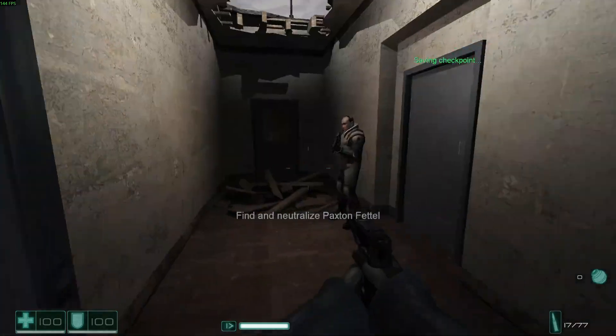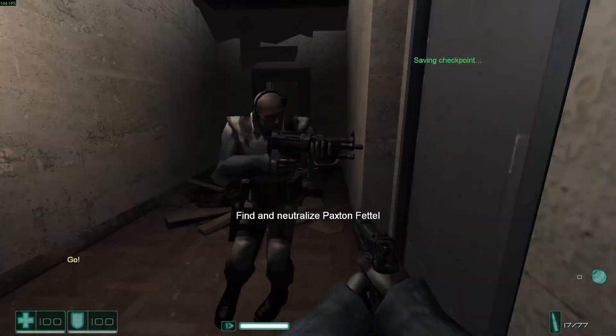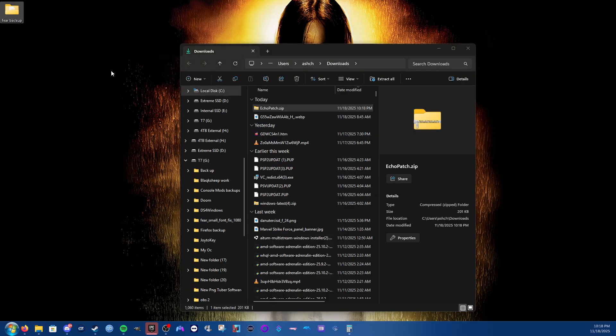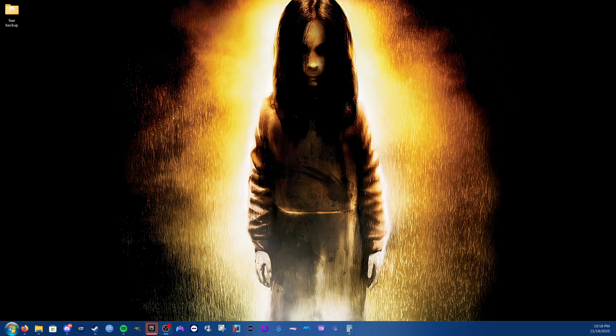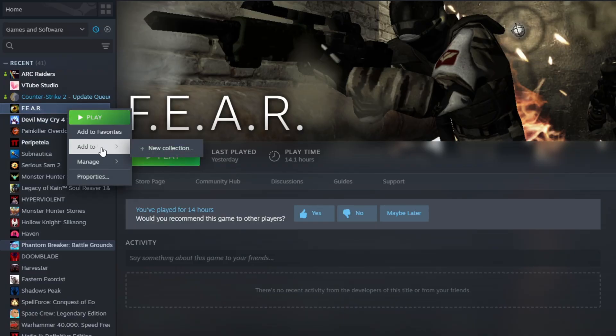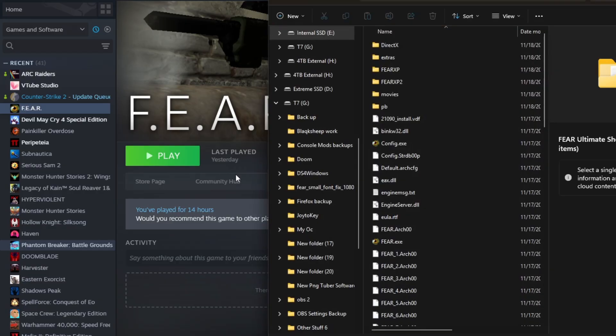Installation of the Echo Patch is really simple and straightforward. I would recommend dragging it to your desktop for this. After you do that, you will want to find where your game is installed. One of the quickest ways on Steam is to right-click the game, scroll down to Manage, then Browse Local Files.